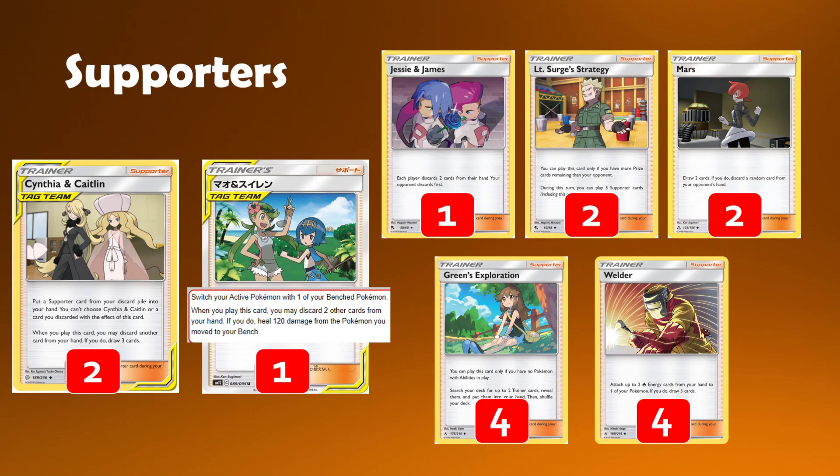We have two tag team supporters. Cynthia and Caitlyn allows you to put a supporter from your discard pile straight into your hand, and you can also discard a card and draw three — which is really cool. There's some minor discard of energy, which can be nice for fire energies and just thinning the deck in general. But mainly, getting back more Welders and getting back more Greens — that's incredible. Just for extra consistency and making sure we can keep ticking over quite nicely, which really helps us set up more game plans.